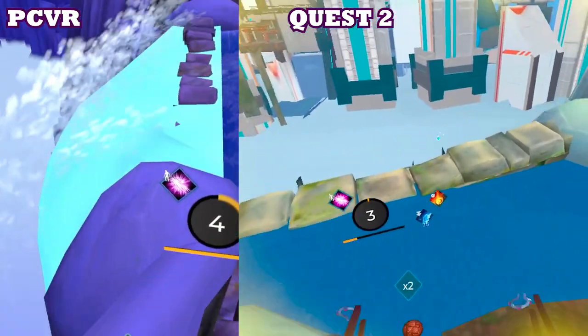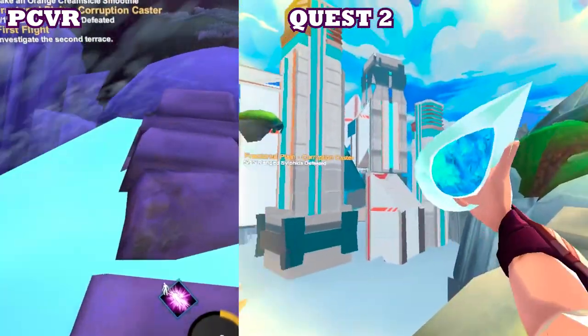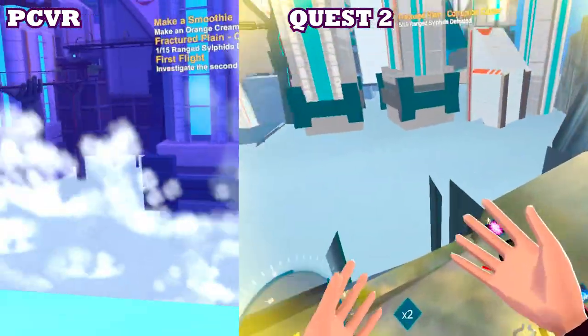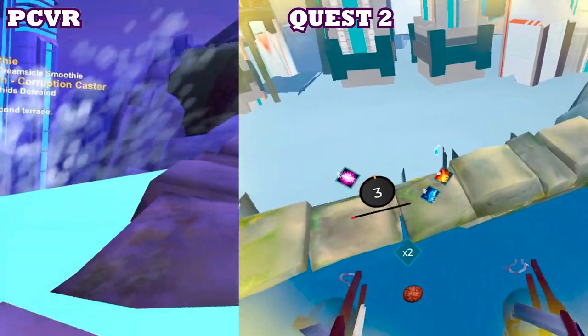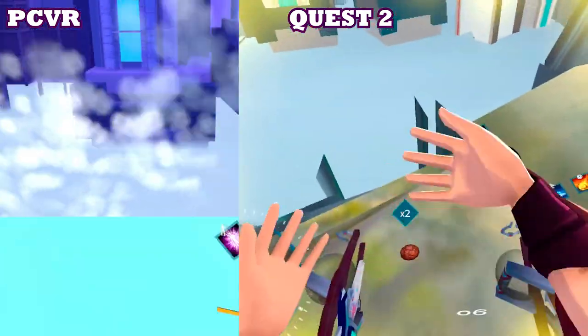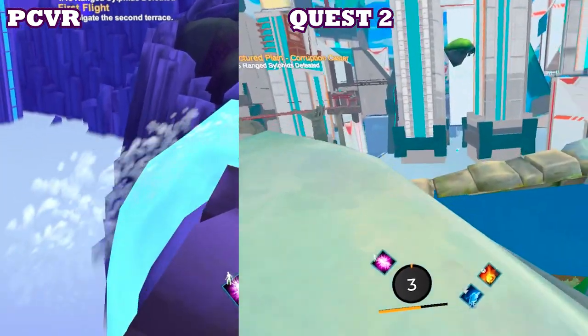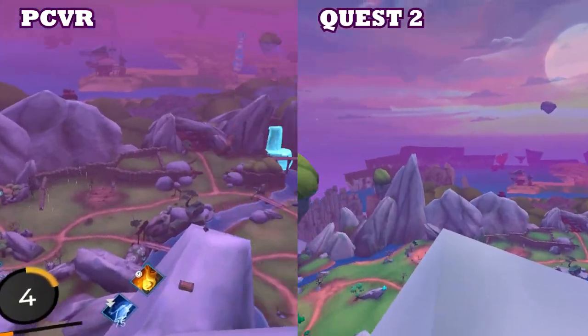A few more notes on the graphics: while standing on this little stone bridge, it's only in PCVR that I realized it's actually a waterfall and not some kind of a lake. You can see the splashing water everywhere on PCVR, while it's all pretty much static on Quest without any water movement. This is one of the most obvious changes you can pinpoint right away when playing either version of the game.